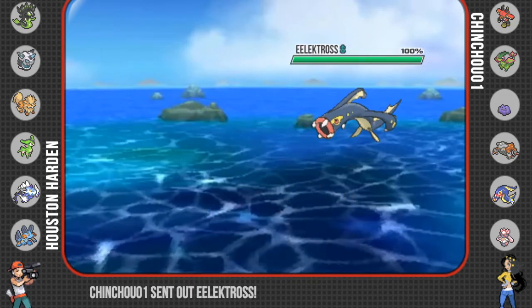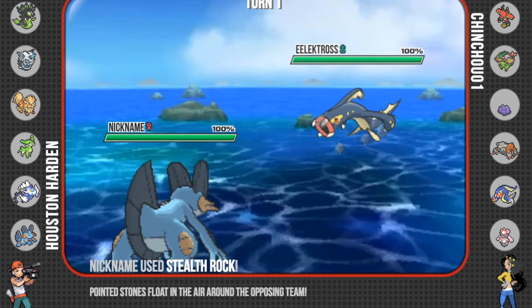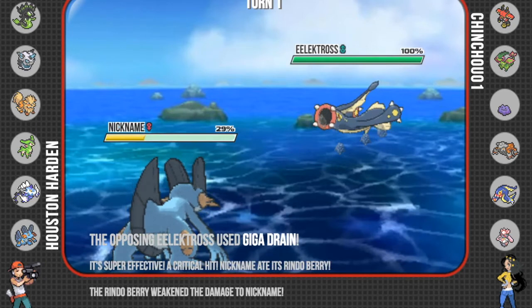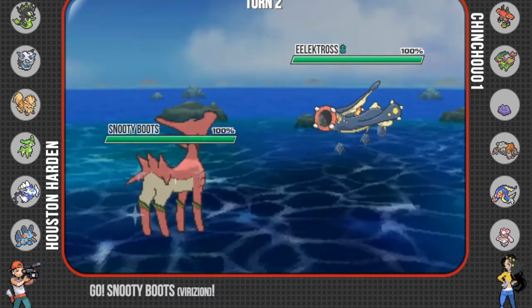We're going to go in right here and he's going to lead off with Electross, which is fine as I lead off Swampert. Now I didn't know that Electross gets a Giga Drain, but as you can see I'm going to set up the rocks here and he's going to hit a disgusting critical hit Giga Drain that rips through my Rando Berry and leaves me at 29% health. Which is really unfortunate but that's how it goes — it's the game of Pokemon.